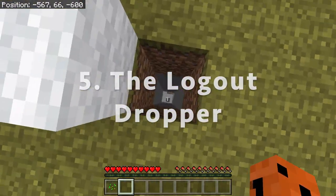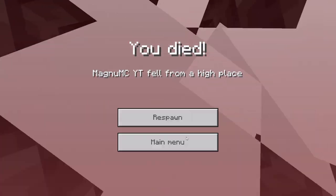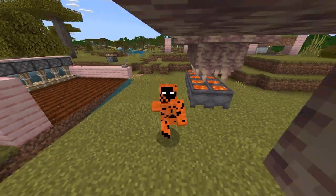Number five is the logout dropper. Where your friends logged out, you can literally dig a hole of bedrock and kill them immediately when they log back in.